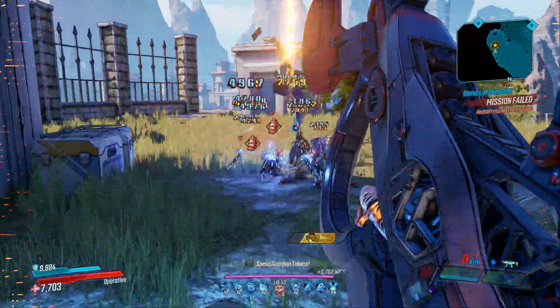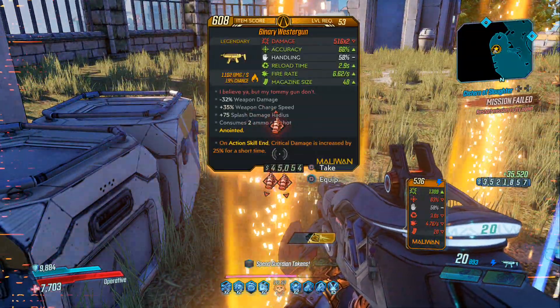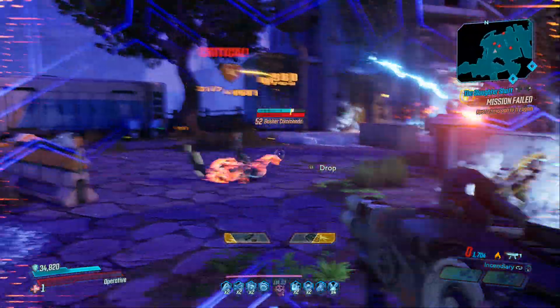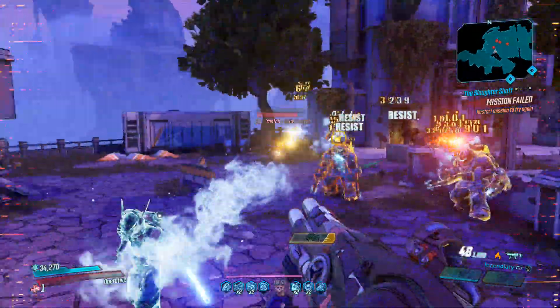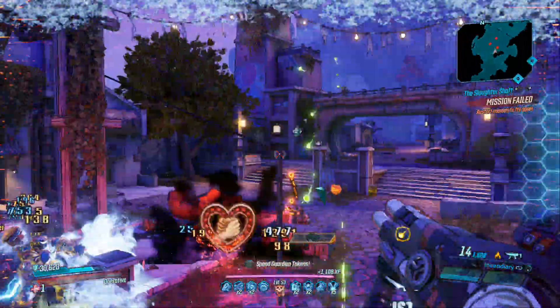But what about the Front Loader itself — what does it pair well with? The Front Loader is a high-capacity shield that reserves 60% of your max health and adds that to your shields. This means your health is capped at 40% while your shield grows an extra 60% bigger.